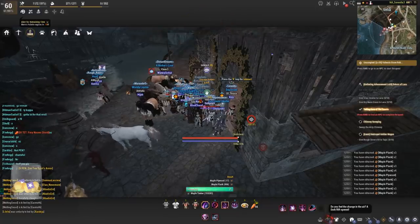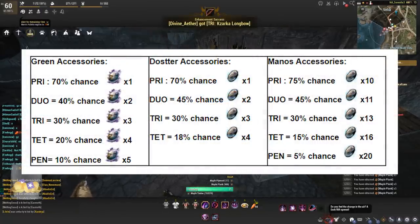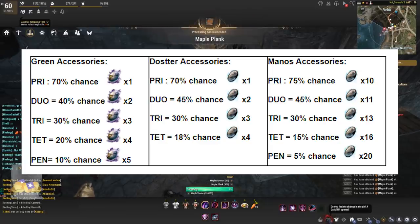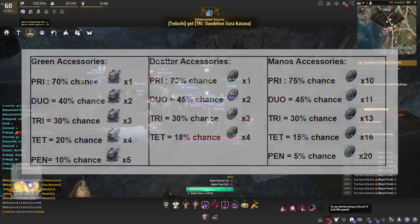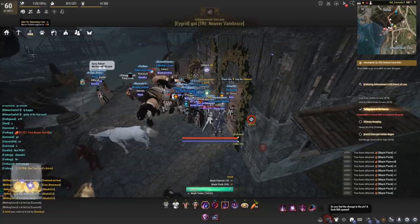Let's talk about the enhancing success rates. Green accessories at pri will be a 70% chance, at duo it'll be 40%, at tri 30%, at tet 20%, and at pen it will be 10%. For the blue versions: 70% for pri, 45% for duo, 30% for tri, and tet will be 18%. Green accessories will require the black crystals, but the blue and yellow versions will require the concentrated versions — and those require a lot and will be very expensive, especially since accessories do blow up.